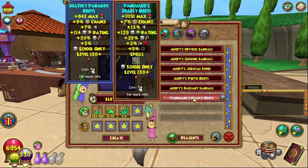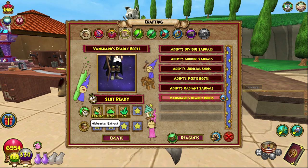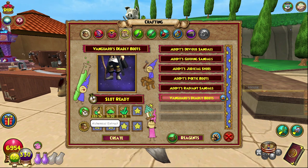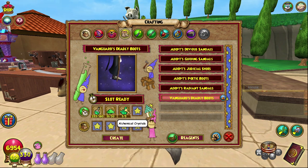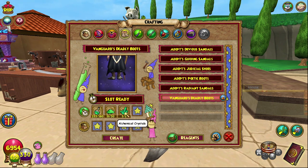Today we're crafting the Vanguard's Death Boots, which is the tier 2 death boots — the ones you have to craft in order to get to the tier 3, or tier 1 I guess, the top-tier Dragoon Boots. You need 180 Alchemical Extract, which you can get from basically any of the monsters down in the catacombs. I generally farm the Whispering Spelture dungeon for reagents. You also need 30 Alchemical Salts, which you can transmute from extract, and three crystals, which you can transmute from the salt — or you can get both as drops from most of the boss battles.